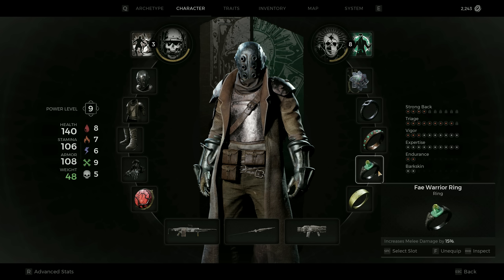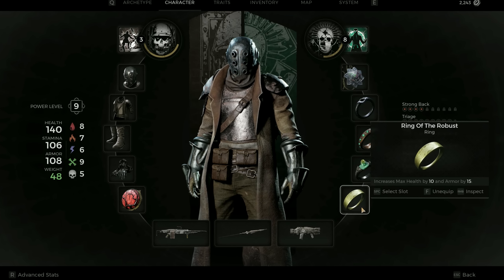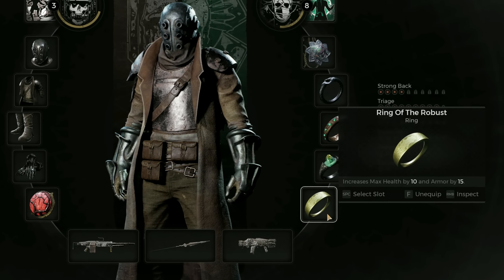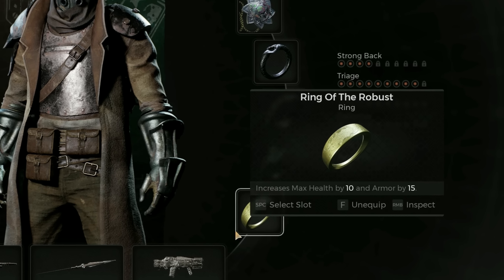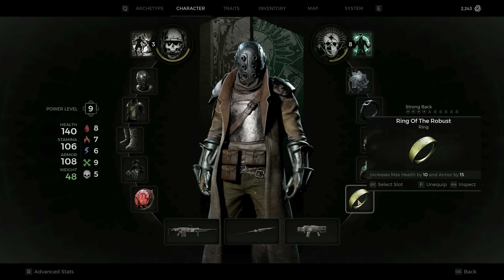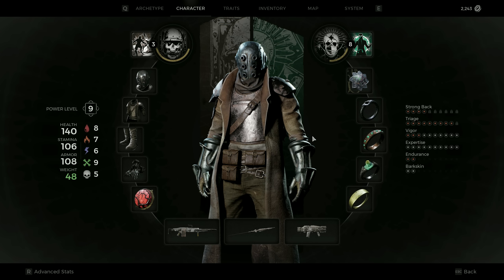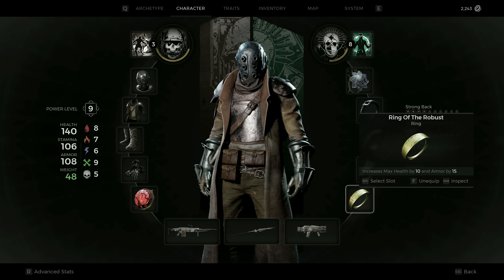That third slot could also be a ring that increases weapon damage, elemental damage, or reduces reload speed. In the last slot I have the Ring of the Robust, which increases maximum health by 10 and armor by 15. The armor increase is maybe 2–3% damage reduction, which isn't huge, but we have a ring that uses the high health pool as well as the healing shield skill from the medic archetype — which also takes our health pool into account to determine shield strength — so the synergies make it worth using.